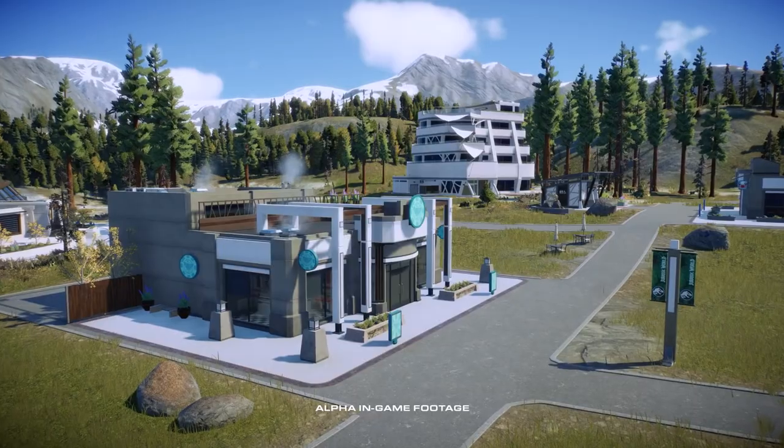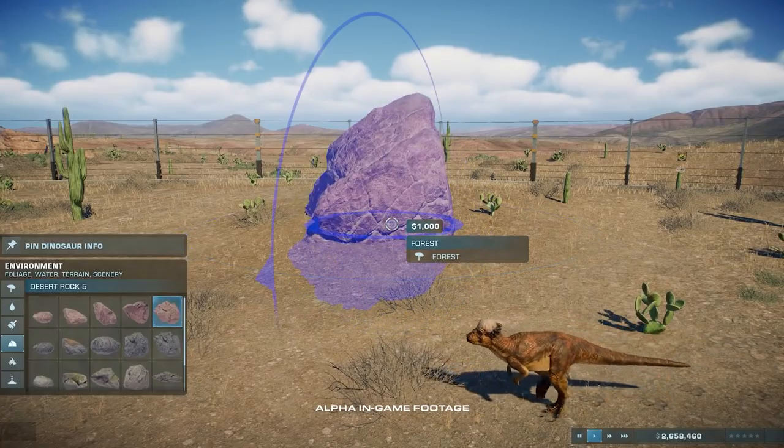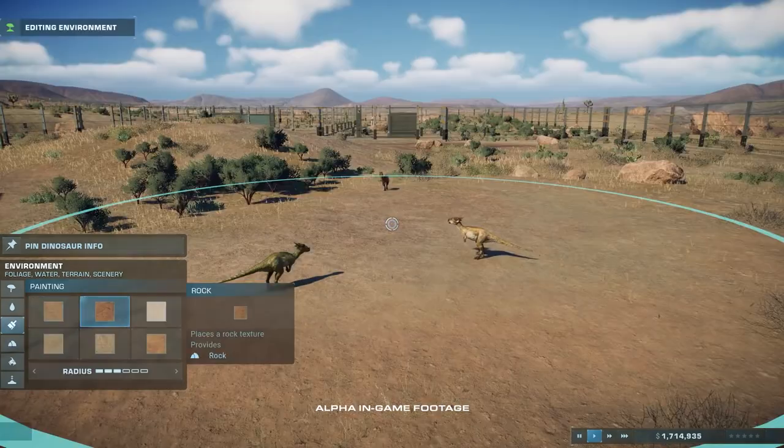Alongside the deeper management that the guest interest groups will bring, the players will have an opportunity to customise the look and feel of these guest buildings. We've got a modular system that will change some of the models on it. You'll be able to change the colour palette so you can make it feel very unique. Within the new environments, players now have a range of natural scenery items and surface textures that they can use to further customise their parks.